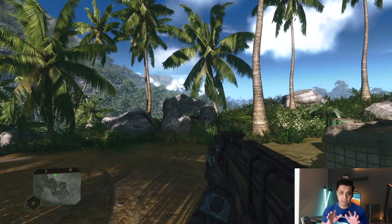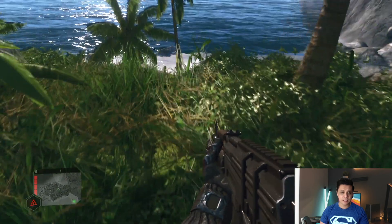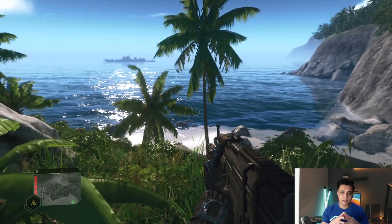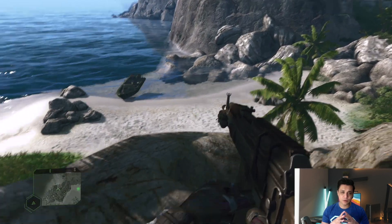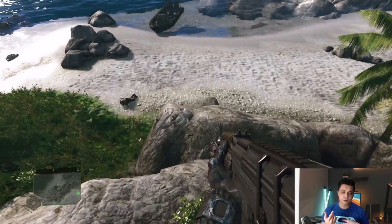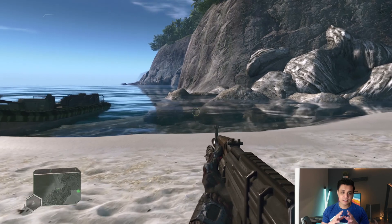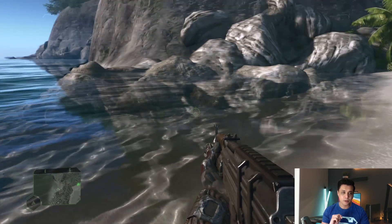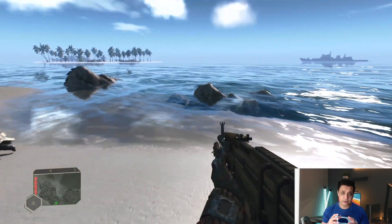Now that the game has loaded, let's take a look at the graphics. We're starting with the ray tracing mode. The reason we're beginning here is because it's easy to toggle between quality and performance mode, but if you want to get back to ray tracing mode you have to restart the checkpoint. As you can see, there are very pretty reflections on the water, on the stone, and on the boat. Everything looks neat and very nice.